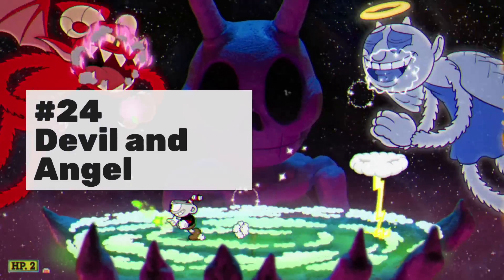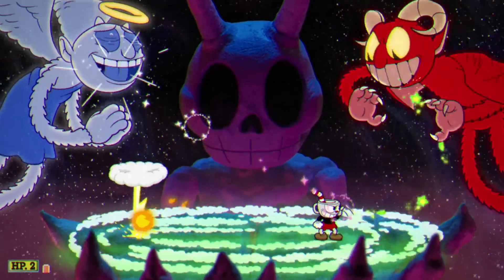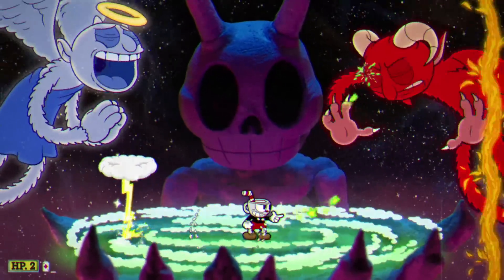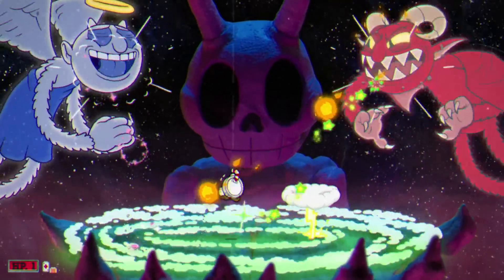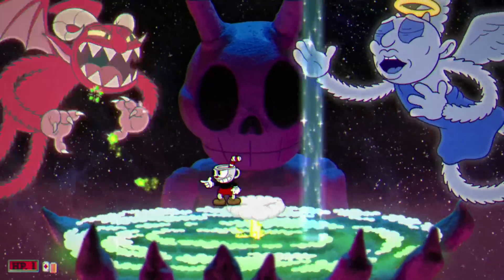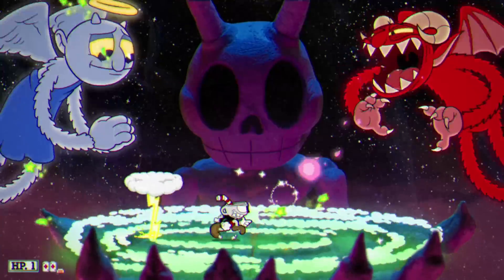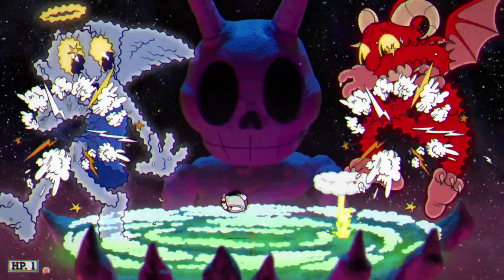Number 24 is the devil and angel secret boss from the DLC. This one is really just about staying calm under pressure. It's not that difficult or that long a boss fight. It's about looking the right direction at the right time — wherever Cuphead looks is where the devil is, wherever he's not looking is where the angel is, so you have to alternate back and forth to avoid strong attacks and incoming fireballs.